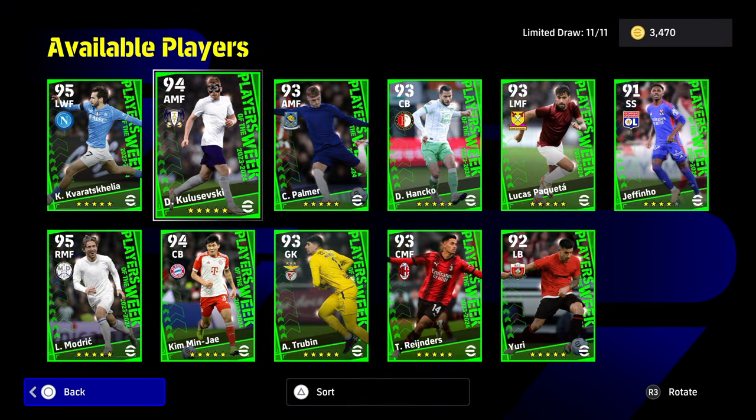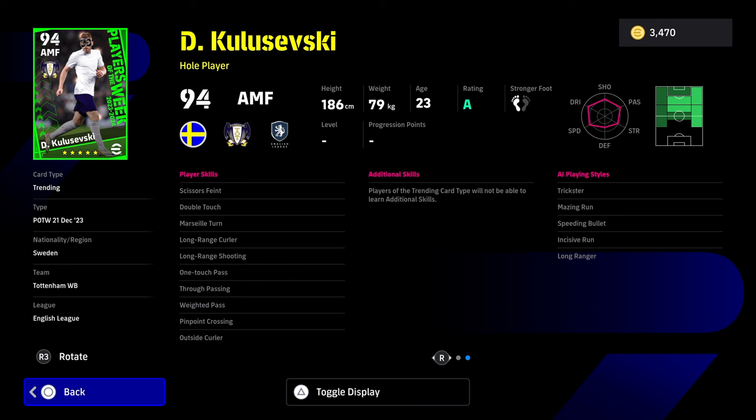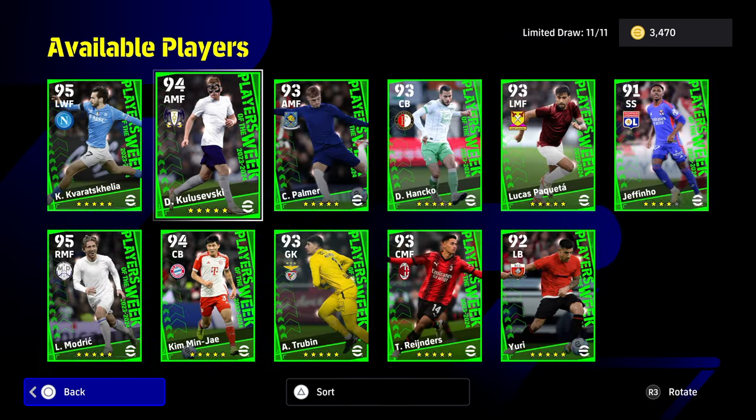We also have Kulosevsky - I think a lot of people will like him. He can play in a few positions: right wing, through the middle, he can do a lot of different things. He's got some nice player skills - one touch pass, through pass, double touch, Marseille turn, a long range curler, and shooting that's been boosted up a little bit with the outside curler. So he's got everything you could possibly want, but then he's only got 81 finishing, so you'll be dependent on those player skills to get him goals. Is he one of the best attacking midfielders in the game at the moment? No - I'd still say the likes of Pedri or even Neymar trained up in a specific way would be better. For the average user this guy is pretty decent, but he's not going to be anywhere near meta.